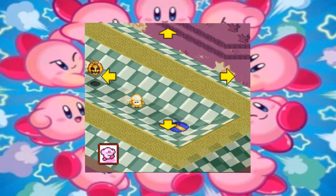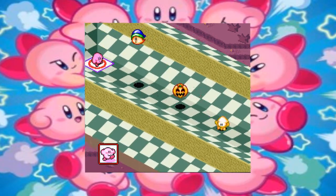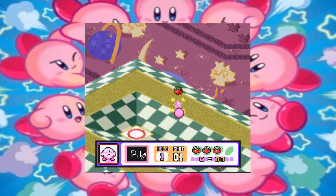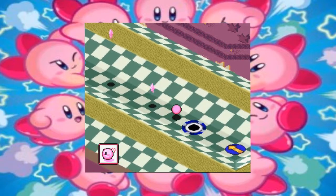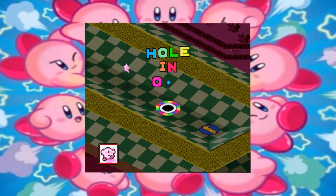Oh no, what's this? We have floating enemies this time, so we're going to have to hit them. Hope that'll be enough — yeah, I think it's about enough to get a hole-in-one. Hole-in-one, baby!